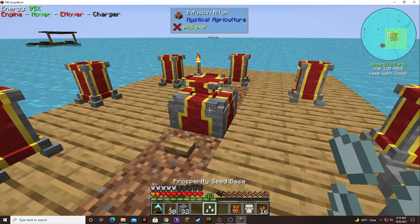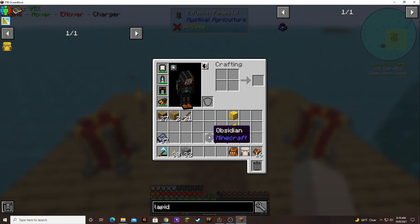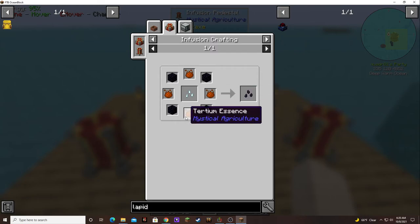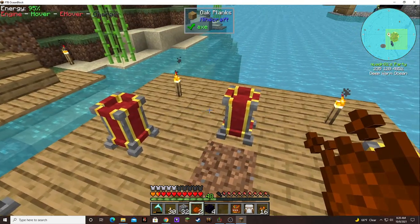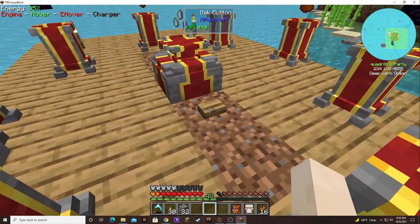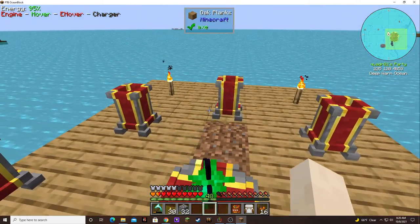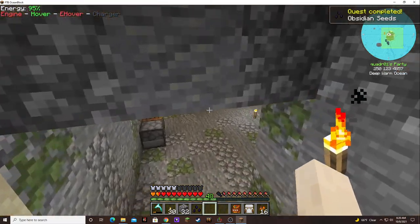I think it's easier to just make obsidian seeds. So we've got to put our seed here. The tertium goes in the cardinal directions. I love the sound — bloop, bloop, bloop! It's even better than a boop. Ta-da! Obsidian seeds. Hopefully that will take care of our needs.